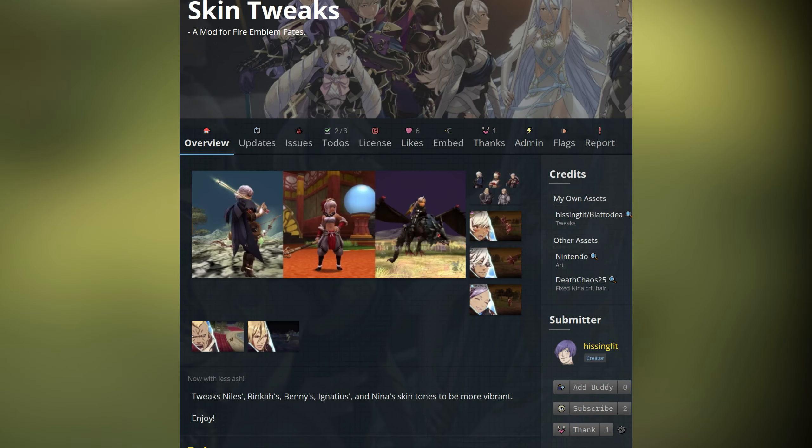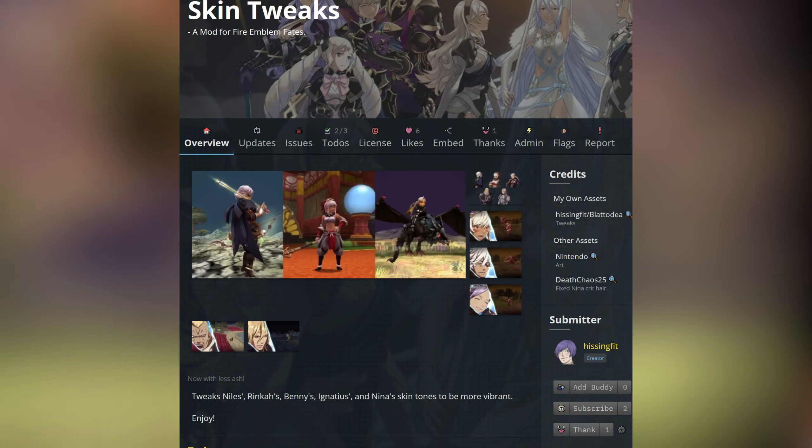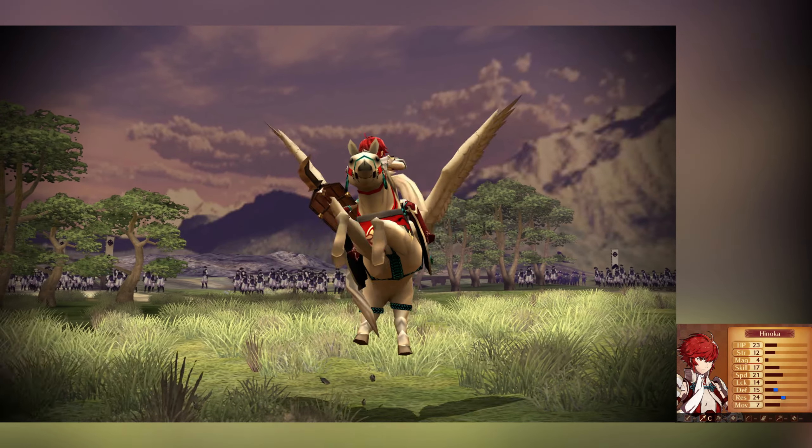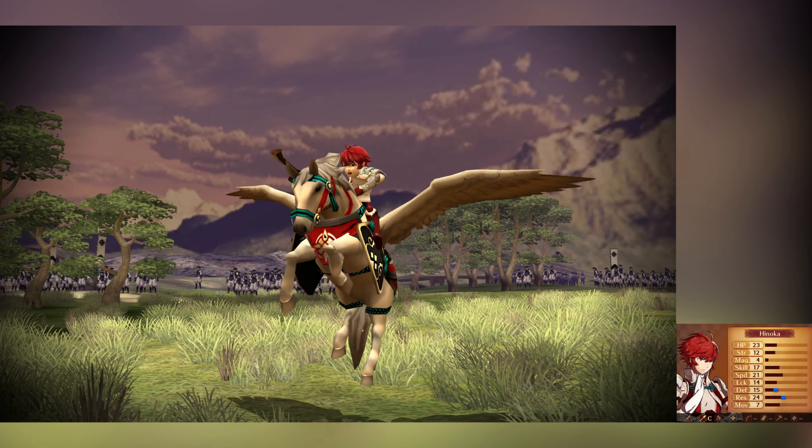Next, we have the Skin Tweaks mod by HissingFit. This changes the skin tones of Niles, Rinka, Benny, Ignatius, and Nina, though unlike Shadows of Valentia's mod, this isn't really a fix and is optional whether or not you want it.